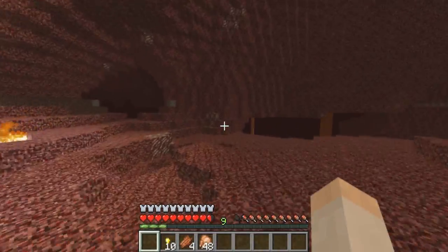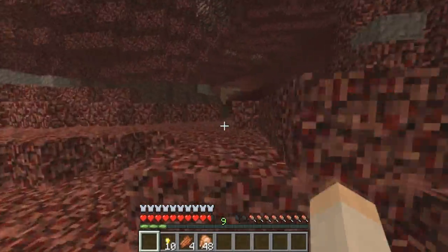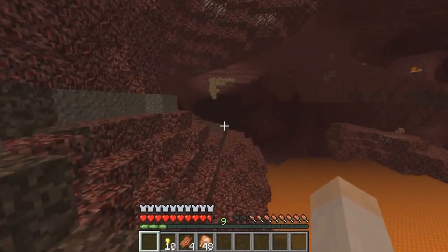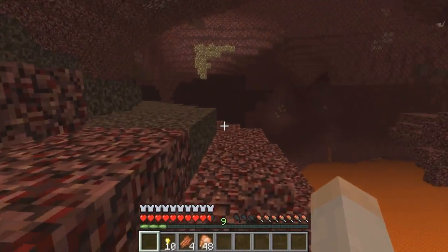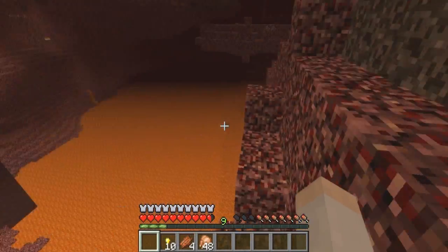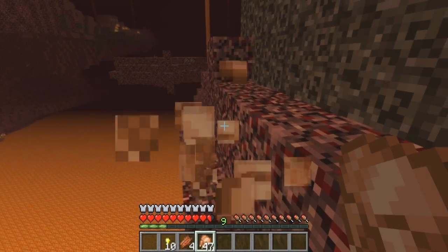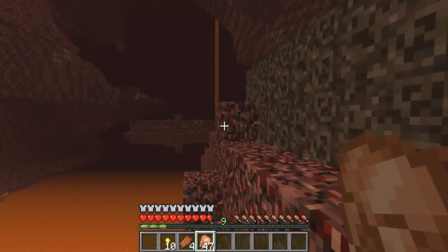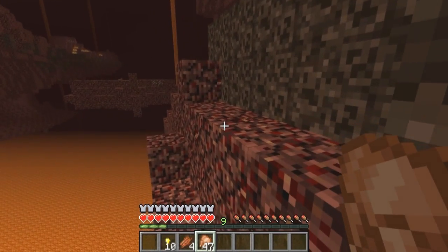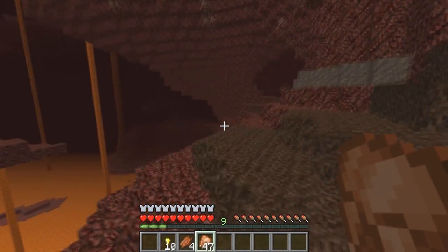Now if we leave their tracking radius — we'll sprint all the way down this side, so now we're over 40 blocks away. We'll give it a minute here. But when we go back, they should no longer be aggravated toward us.